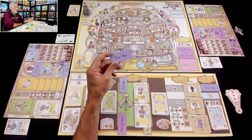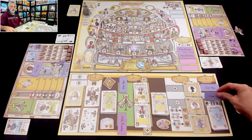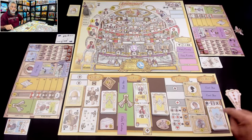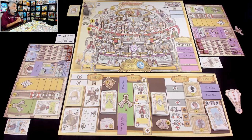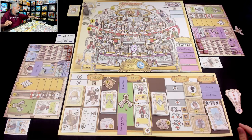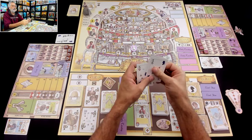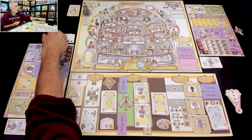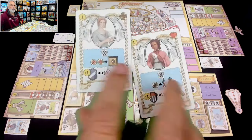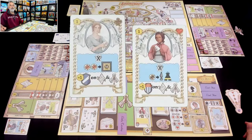Also, if I can climb all the way up to the Crystal Palace I could get a politician up there. But that would require a lot of social climbing — I'm not going to achieve my goal this first week, but I'll get to it in the second week. In the meantime, it might not hurt to go back to the tea room because the more objective cards I have and the sooner I get them, the more I can work towards those objectives over the course of the game.